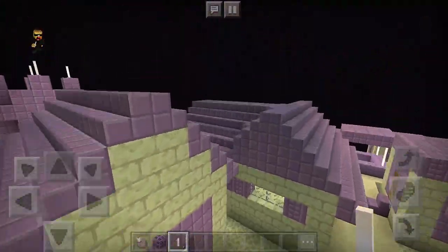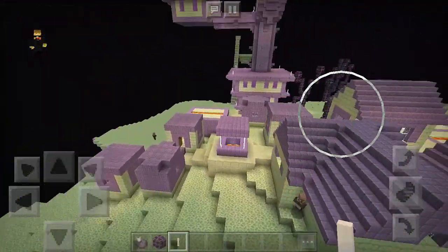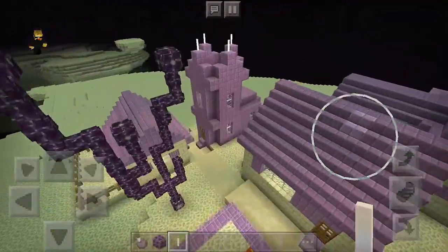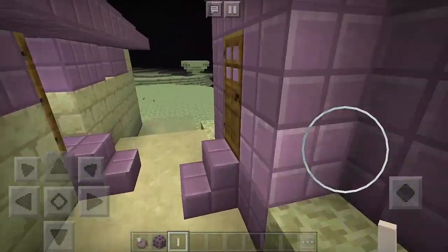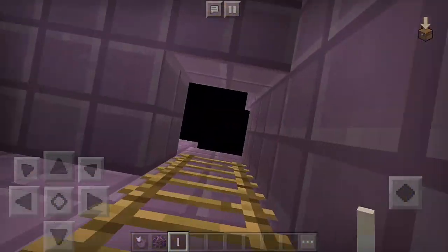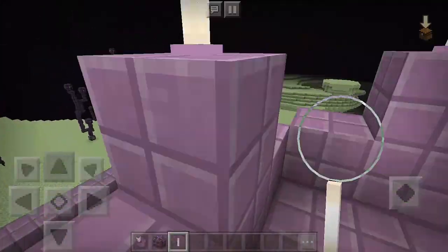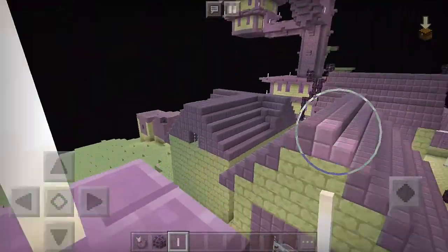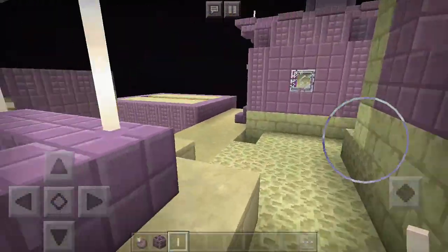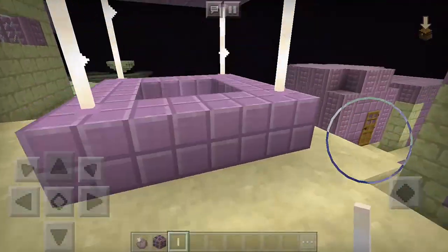I want to see a blacksmith — is there a blacksmith here? I think this is an incomplete village; we don't have any blacksmith, but we have a church here. So let's go to the church. Similar to the normal church of a village — look at that, you can also climb here, and we have all the torches, which are androds. It would maybe be better if there was actually a blacksmith here.